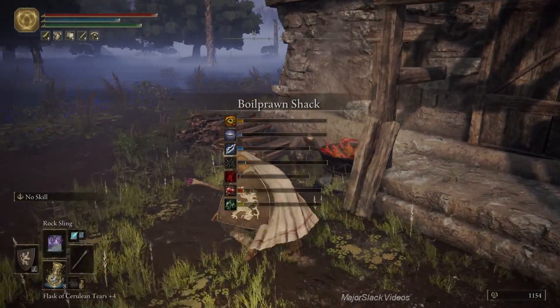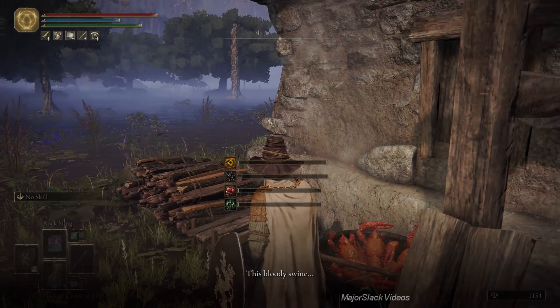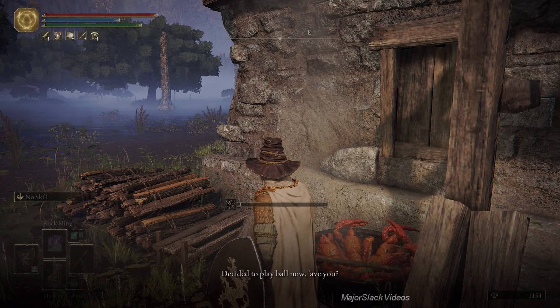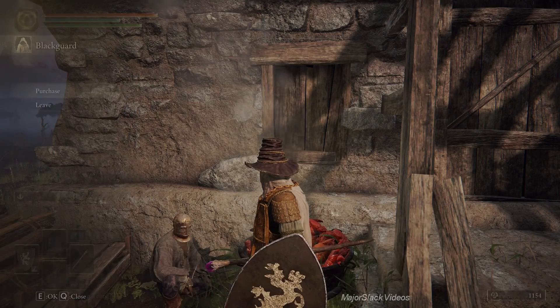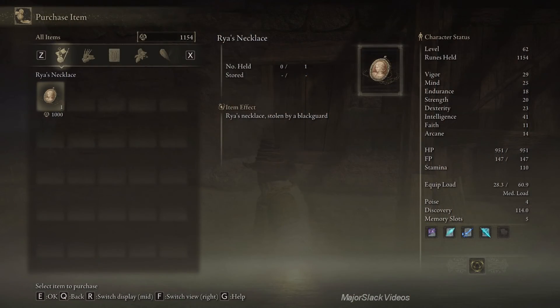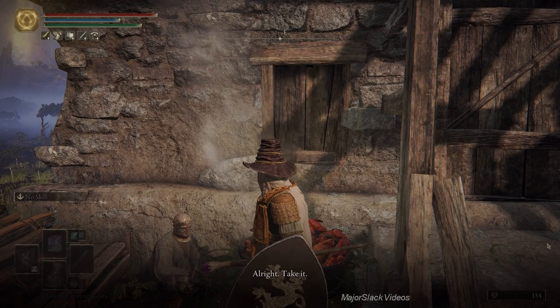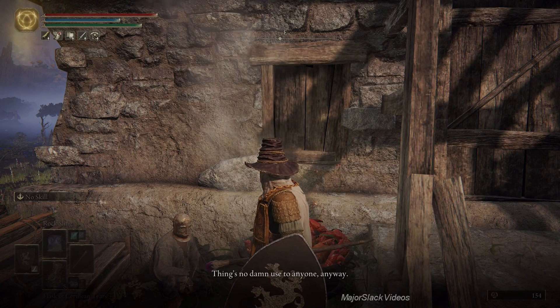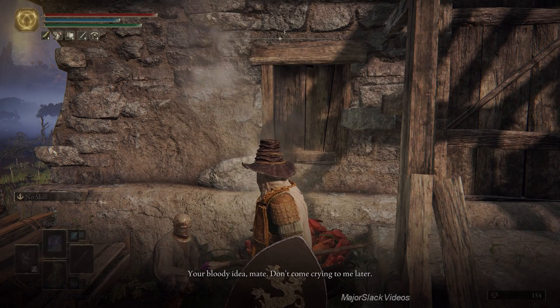Okay, I got the money. Thug: 'This bloody swine decided to play ball now, have you? You'll be wanting the necklace then? Take it - things no damn use to anyone anyway. Your bloody idea, mate - don't go crying to me later.'